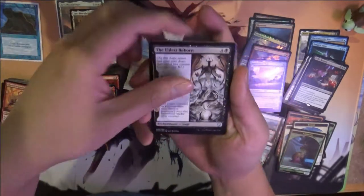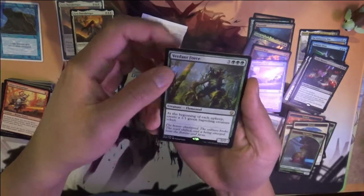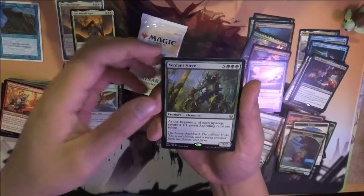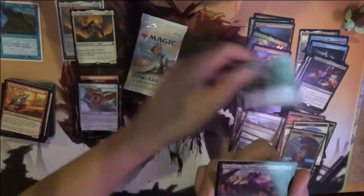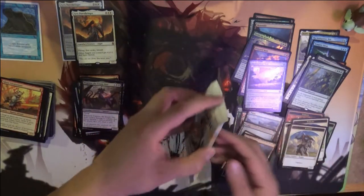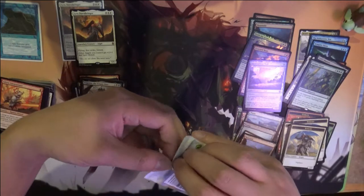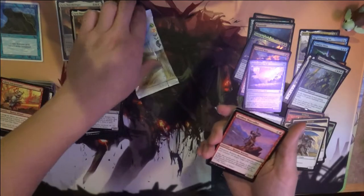Eldest Reborn — pretty cool saga. Flores Familiar and Verdant Growth. One of the huge guides for eight — at the beginning of your upkeep, create a 1/1 Saproling token. It's always just a bunch of those super costly guides that don't do a whole lot for the amount of cost.